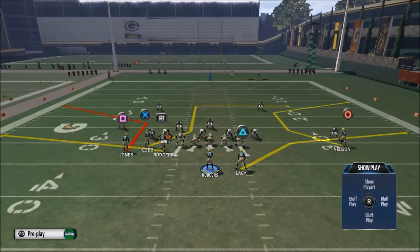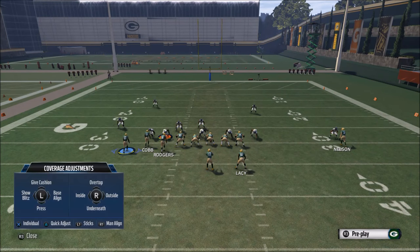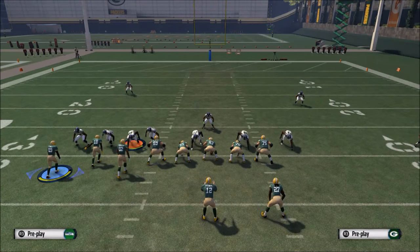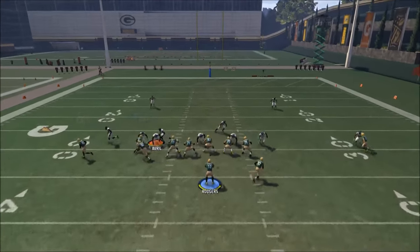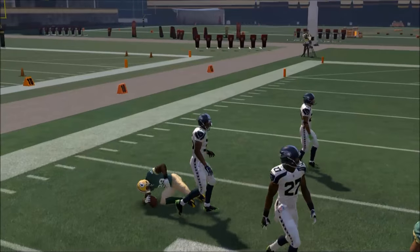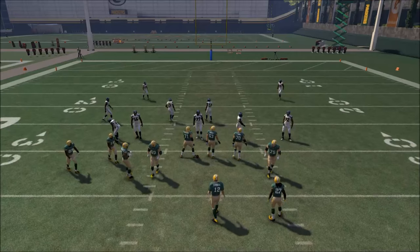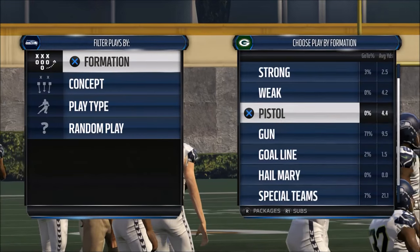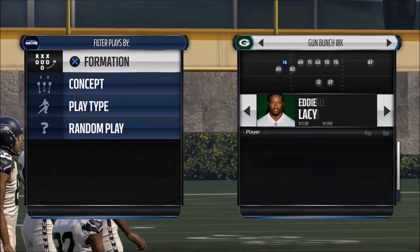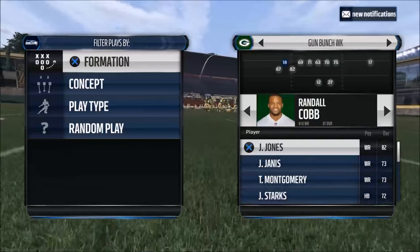It's a corner route, and the beauty of this corner route is that we can motion it to the outside or even motion it back over to the right side. If I motion this corner route to the outside a few steps, you're going to notice it's the same type of concept. Let's put Jordy Nelson over there so we have our best guy running this route. I like to flip the shotgun bunch — I just like the way the bunch works when you flip it.